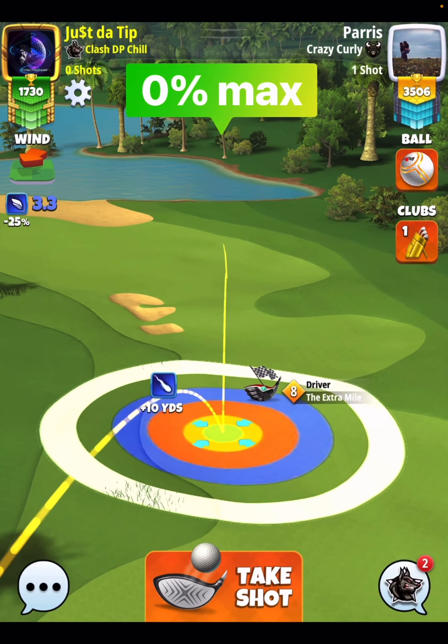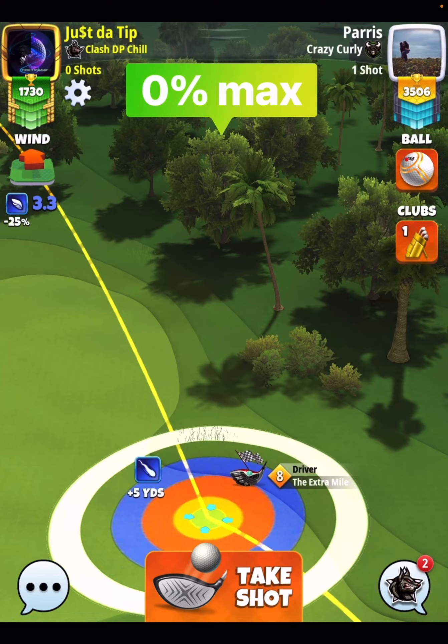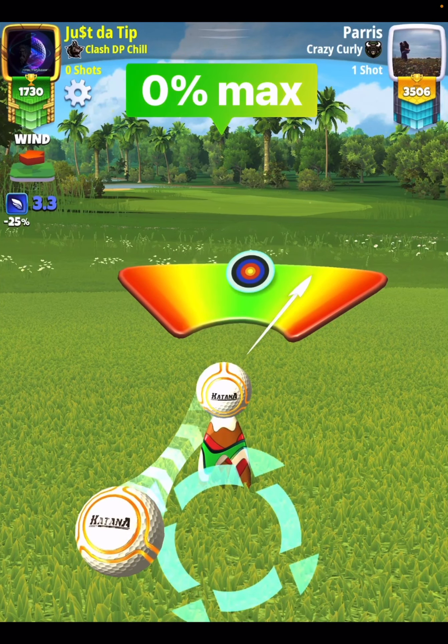We are going to go five top, three bars of side spin to the left. I want you to start this at the plus five yard mark, just like that, with your red ring touching the rough line. Here we're going to go with no overpower — just a normal shot, even though we pull into overpower, just a normal shot. Max curl to the left.